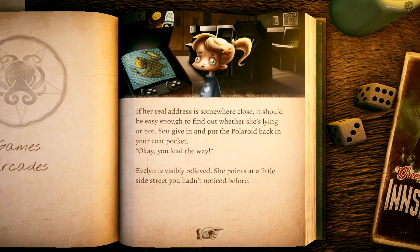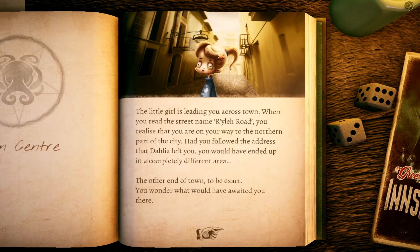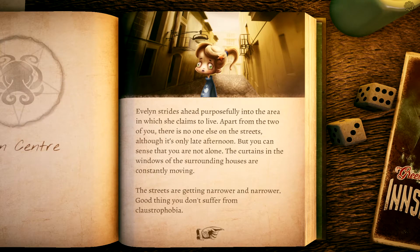If her real address is somewhere close it should be easy to find out whether she's lying. You give in, put the polaroid back in your pocket, and tell her to lead the way. Evelyn is visibly relieved and points to a little side street you hadn't noticed before. The little girl leads you across town. When you read the street name — Raleigh Road — you realize you're heading to the northern part of the city, the opposite end of town from where Dahlia's address would have taken you.